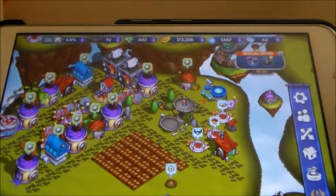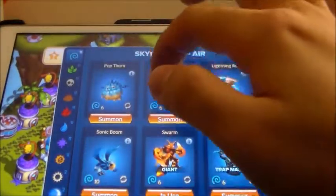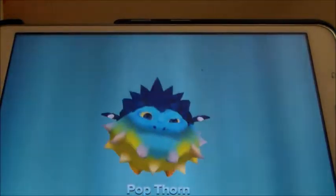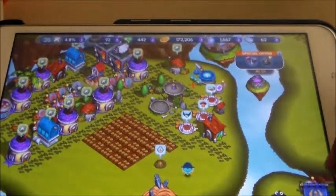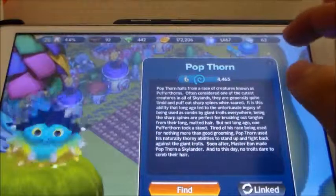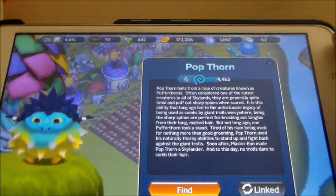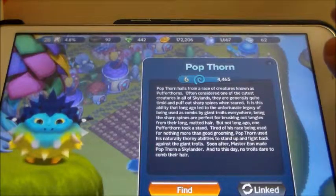Let me just display the newest set of heroes I managed to snag. Popthorn. I forgot to mention what Popthorn can do. Popthorn is basically a hero that can shoot spines, blow out air, and slam. And when he blows air, he deflates.